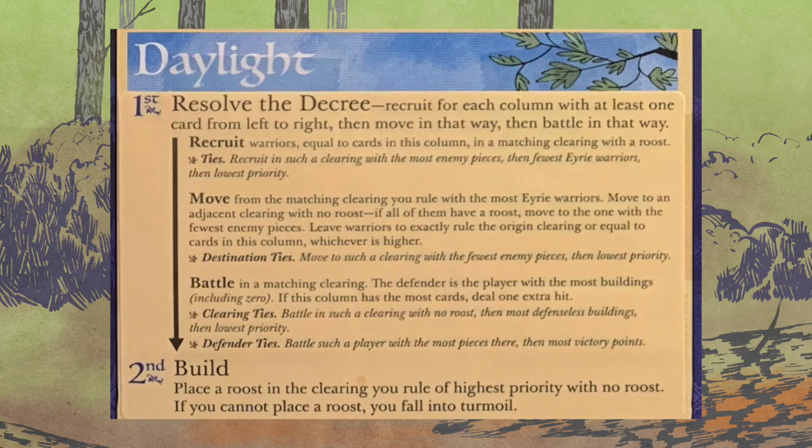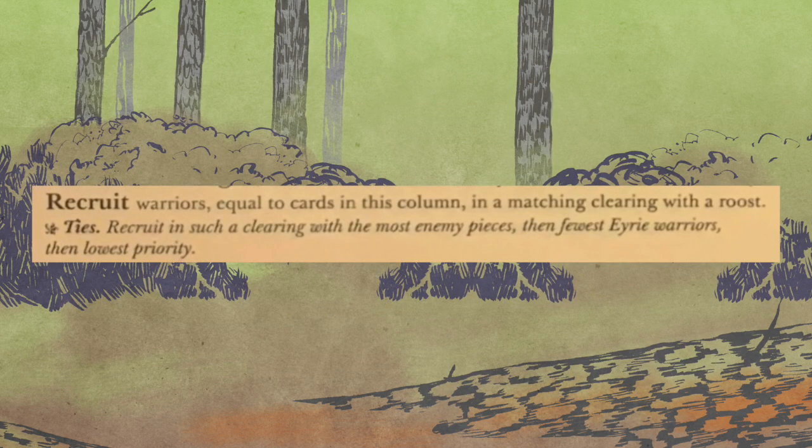Daylight: you're going to resolve the decree. Recruit for each column with at least one card, from left to right, then move, then battle. You're going to take care of each action at a time across the four different suits, at least for the ones that have at least one card. For recruit it's pretty easy — you're going to recruit warriors equal to the cards in the column in a matching clearing with a roost. There are tie breakers, so make sure you pay attention. Do that for all four columns.